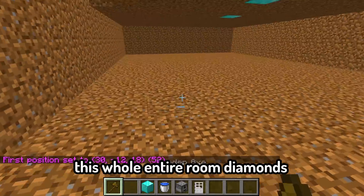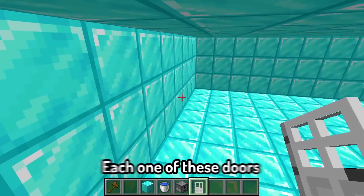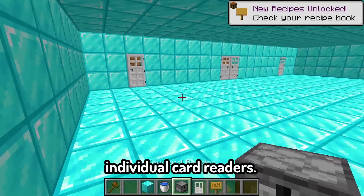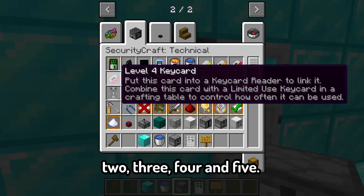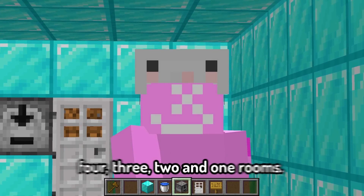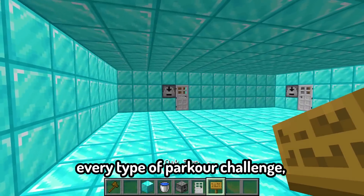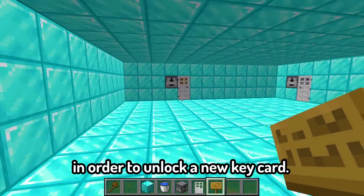Now we have to make this whole entire room diamonds. Inside of here, Darian's going to have to get through five different doors. Each one of these doors is going to have a different challenge to it. They're all going to have individual card readers. Basically, we have five levels of card: level one, two, three, four, and five. The level one card can only get into level one rooms, but level five can get into all five, four, three, two, and one rooms. So he's going to have to beat every type of parkour challenge, mob battle, or whatever we throw at him in order to unlock a new key card.